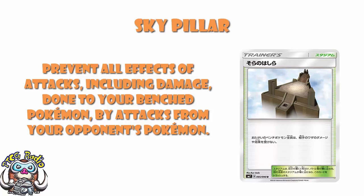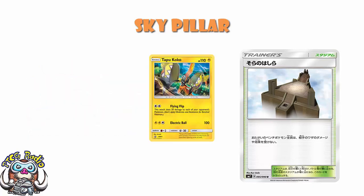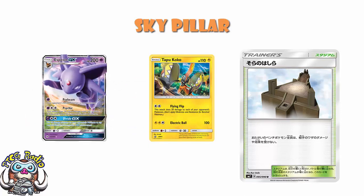A few things to unpack about this before we really get started. First of all, it is all effects of attacks, including damage. So although it would stop something like a Tapu Koko spreading damage around — which is quite nice — it would also stop something like Espeon GX's GX attack, Divide, which allows you to put 10 damage counters anywhere you like. If you've got a Skypillar in play, or if your opponent's got a Skypillar in play, Espeon can still put those damage counters on the active, but can only put them on the active.